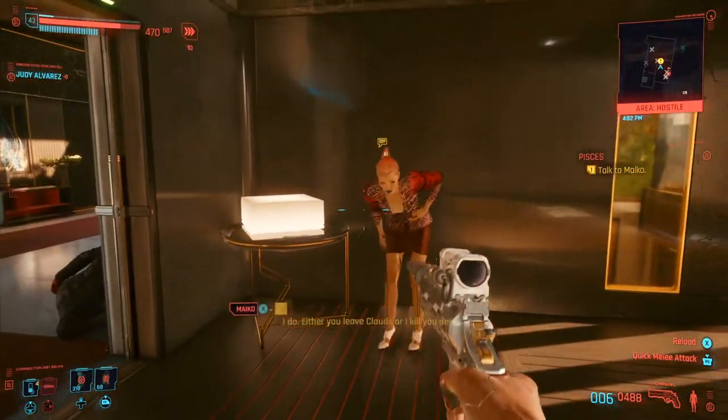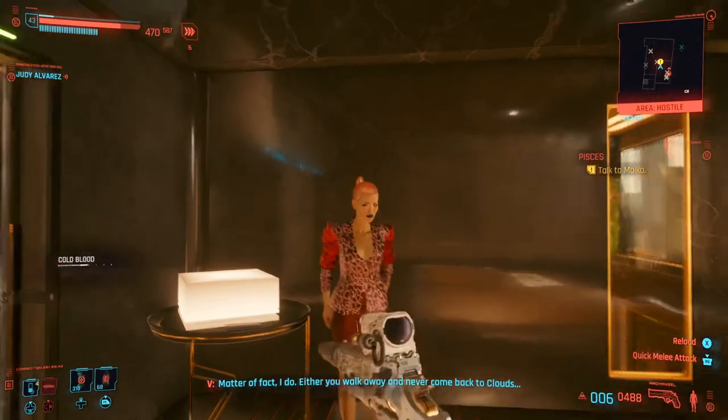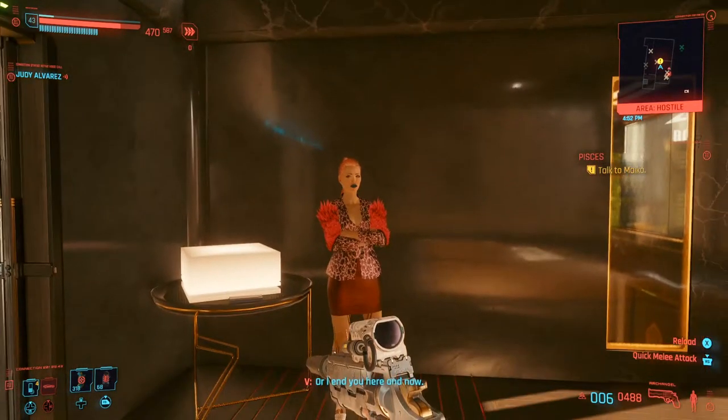Because of Maiko doing things not according to plan, V has the option to object Maiko, which begins the fighting. The in-game dialogue plays out: 'And never come back to clouds, or I end you, here and now.'